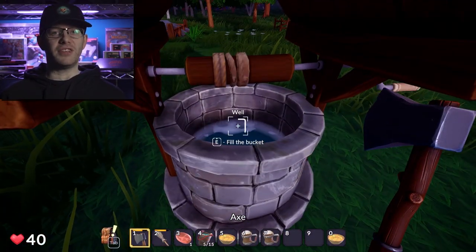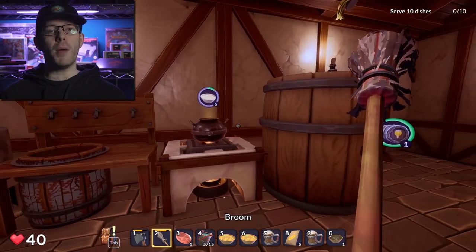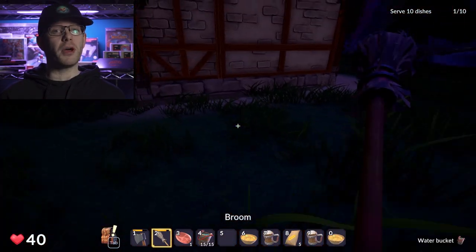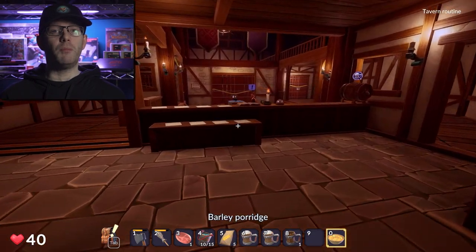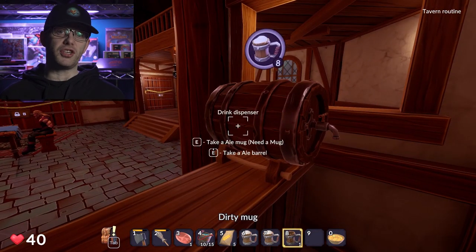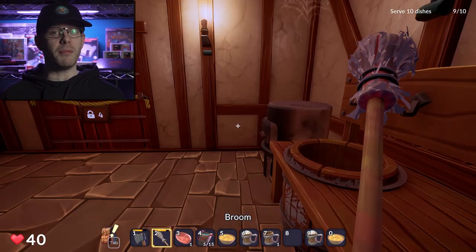With this being a fantasy tavern simulator, the world is a dangerous place, but the game doesn't leave you defenseless. You've got your choice of weapons — swords and axes for traditionalists, or crossbows and muskets if you prefer keeping your distance. The combat's not going to win any tournament, but it gets the job done when bears, boars, or the occasional skeleton decides to crash your ingredient gathering adventure. Each weapon feels great to use, and they're all equally effective at convincing the local wildlife to contribute to your menu.